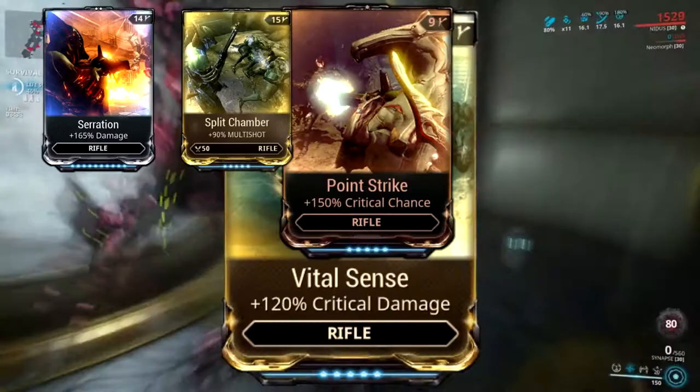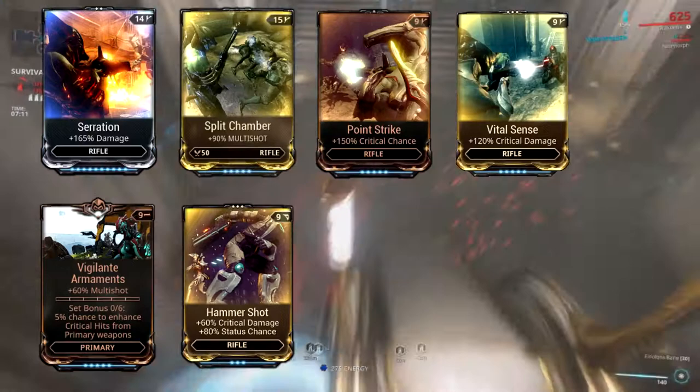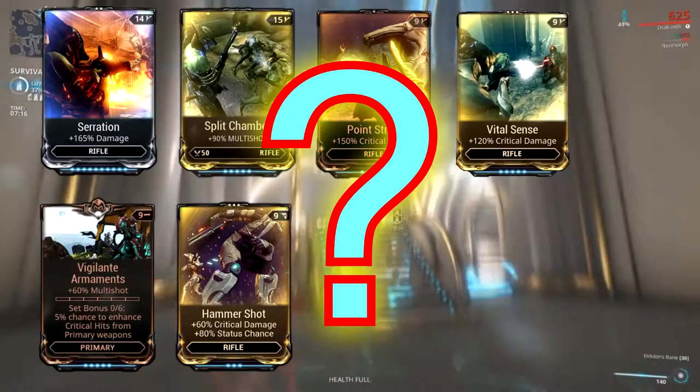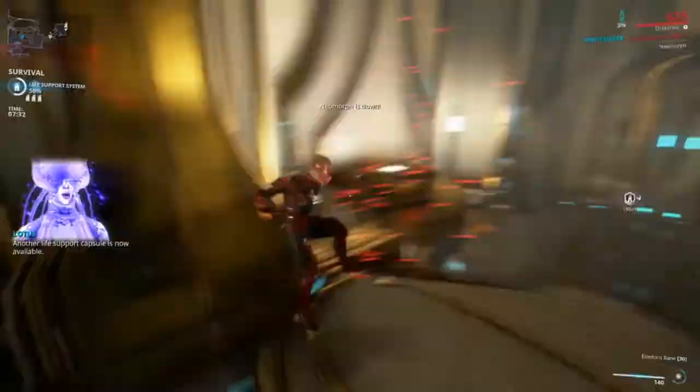Vigilante Armaments is going in here for the multi-shot and the crit boosting. Hammer Shot for more crit damage and to hopefully boost those statuses a little more to help chew through Grineer armor. I have a single elemental in here — personally I'm rolling Infected Clip, but you can flex slot that into any damage type you want. The last slot is going to be Primed Shred. You could use Vigilante Offense instead for boosted crits, but I wanted to go for a little more fire rate as well. Why punch-through on a beam weapon? You'll just have to stick around to the end to find out.